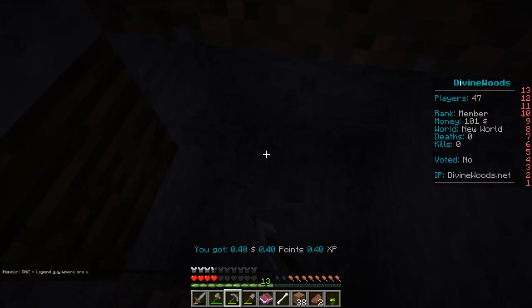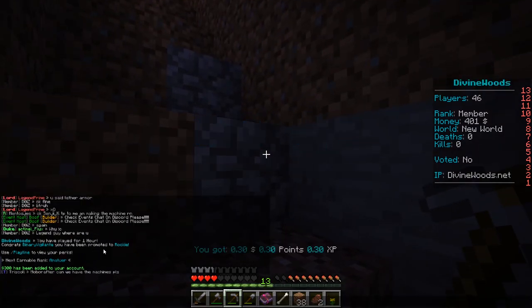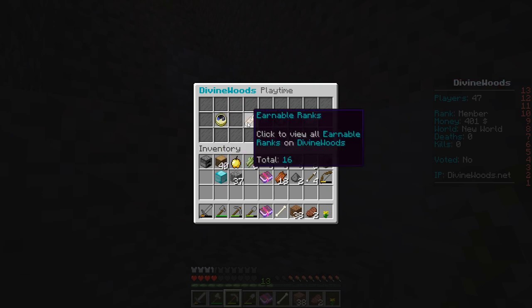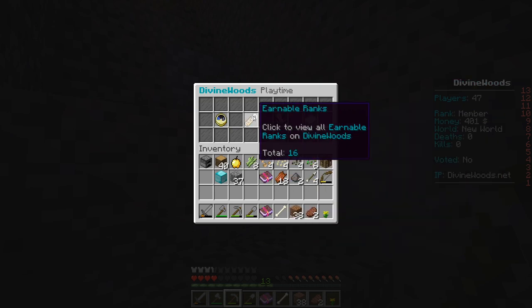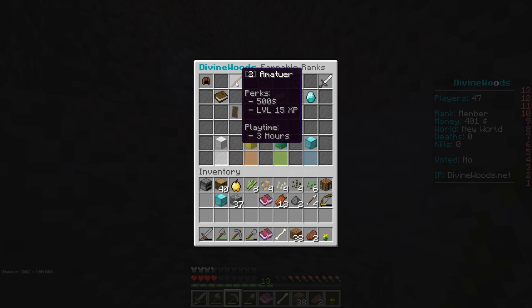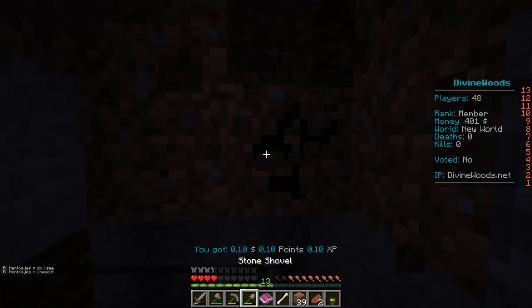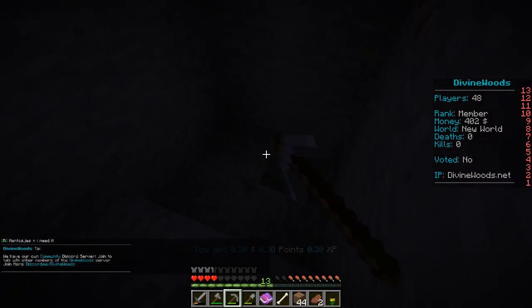I'm getting some money — rank up! I'm now a rookie. Played for an hour and promoted to rookie — use slash playtime to view your perks. Looking at the playtime ranks: rookie, then amateur at three hours playtime, with a reward of 500. Let's keep going. I'm hoping to find some coal. I have 400 dollars now — I might just go into the shop, go into minerals, buy 10 coal... that was 30 each, so 300 total. I wasted a lot of money on a few torches.